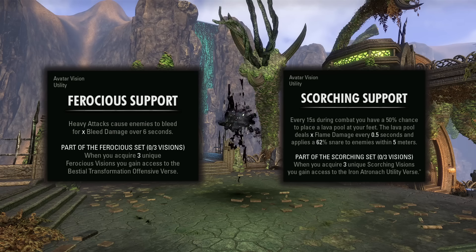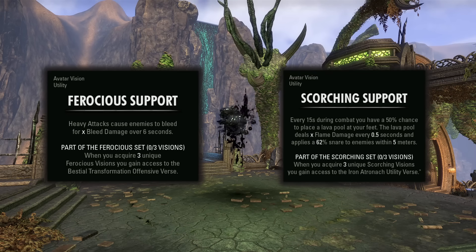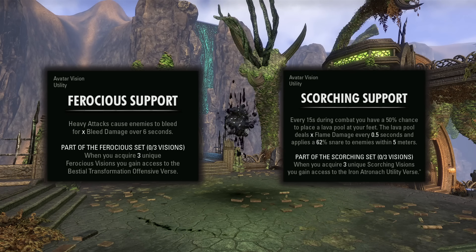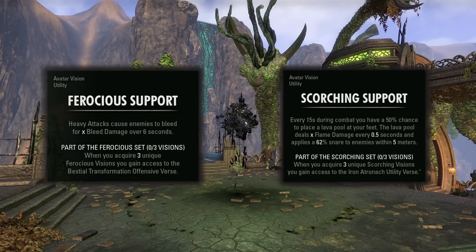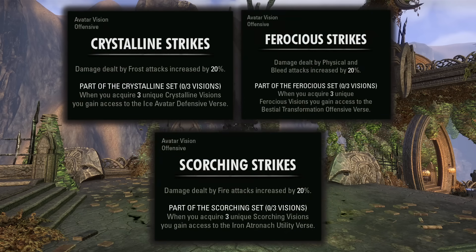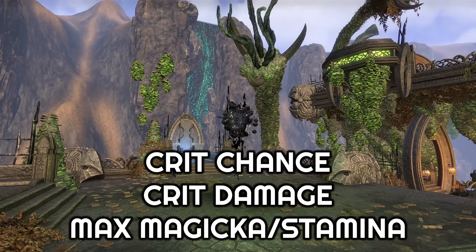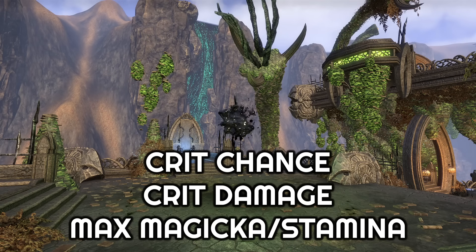A couple of other really strong ones for passive damage: Ferocious Support and Scorching Support. These are part of the avatar sets. Really most all of the avatar visions are really good, but these two in particular can add in a lot of extra damage, especially if you've been unlucky and haven't gotten any Focused Efforts yet. And while they aren't as strong as Focused Efforts, they will still add in a noticeable DPS increase. Piercing Perfection is another really good one to grab — for most setups you don't need a ton of stacks, but it does allow you to easily hit the pen cap on enemies without as much investment into that stat. Crystalline, Scorching, and Ferocious Strikes are all three really good too — also part of the avatar sets, just very large percent increases to certain damage types. There are also some other good ones: the crit chance, crit damage, and extra max resource visions are all going to add up to quite a lot if you get a few stacks of them.